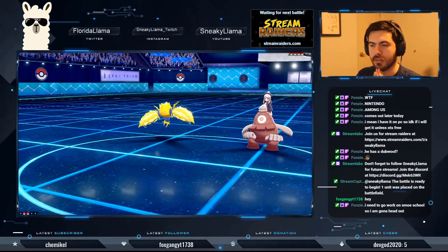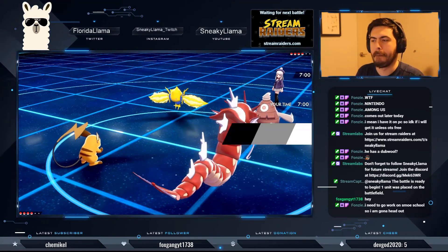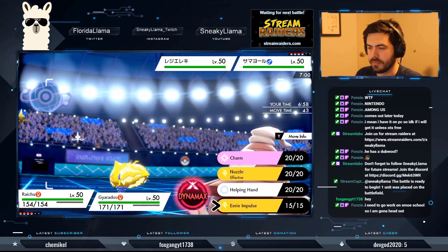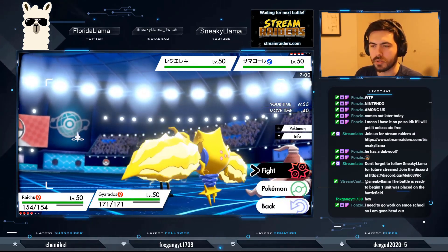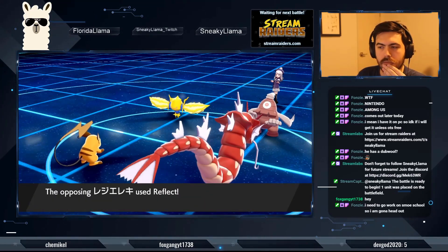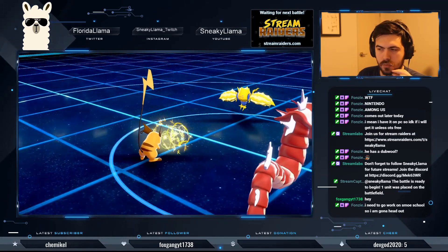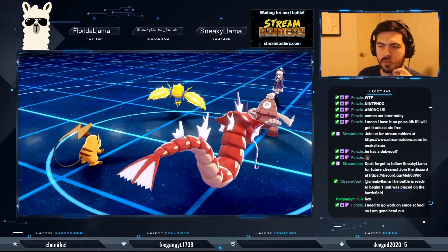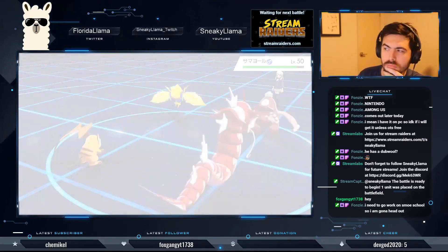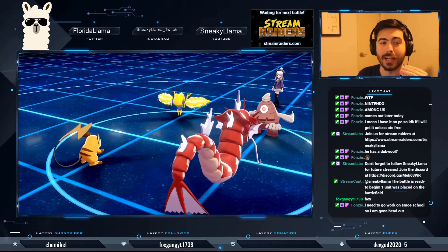Okay, this is what I was afraid of — this is a very strong lead. Can I Eerie Impulse an Electric-type? I honestly have no idea. Reflect is going up. Okay — I can Eerie Impulse an Electric-type! That really just tickled it. My plan is to just stall out Trick Room.